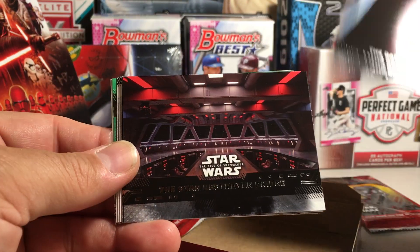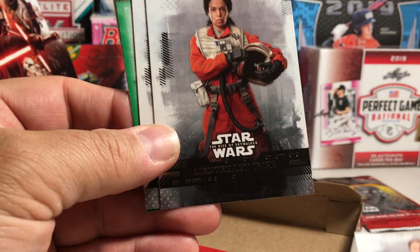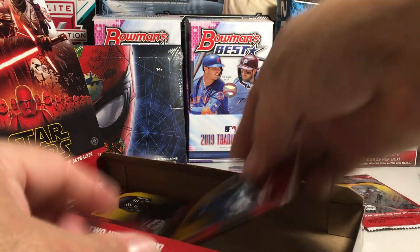Dark Side of Ray, Star Destroyer, Steadfast Mane, General Hux, Lieutenant Tice, BB-8, Tide Fighter, and Poe Dameron's X-Wing Dreaming.